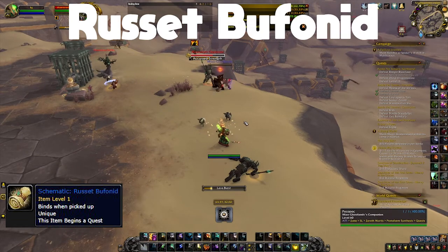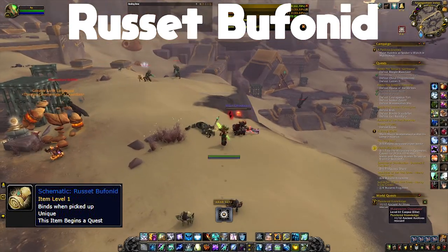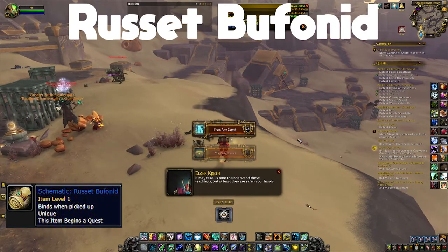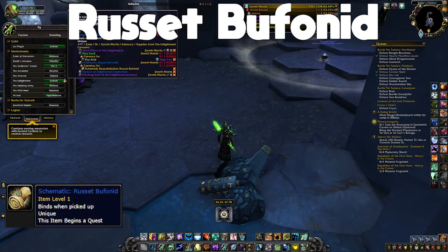The next mount is the Russet Bufanid, and this is the reason I saved these mounts for last in my Protoform Synthesis series. The schematic comes from the paragon box from the Enlightened reputation — after hitting Exalted you grind an extra 10,000 rep and get a box with various rewards. In this patch it includes the Protoform Synthesis schematic for this mount. Note that the schematic is not a 100% drop from the paragon box; it's around a 17% chance, so you may need to do this a few times.